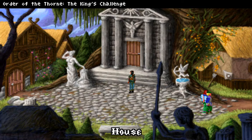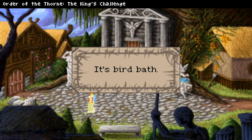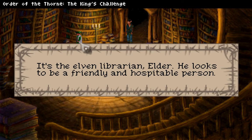General store — what am I gonna do? You'd rather not trouble the fairies with idle chit chat. Is that a mace to the right? It's the back of a wood and thatched house. The fairy is quite tall and has beautiful blonde hair — you consider her a worthy muse for composing a ballad. It's a bird bath. You really don't want to drink out of something birds have been swimming in. Maybe we can go in the library — maybe she's in there.